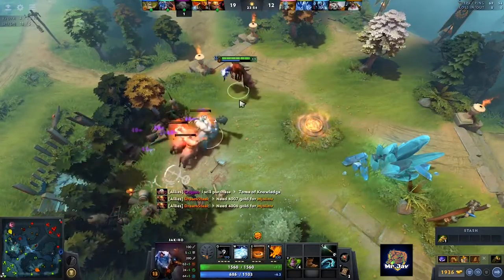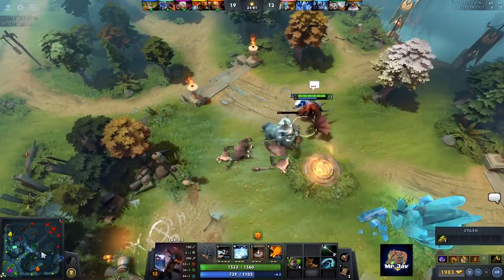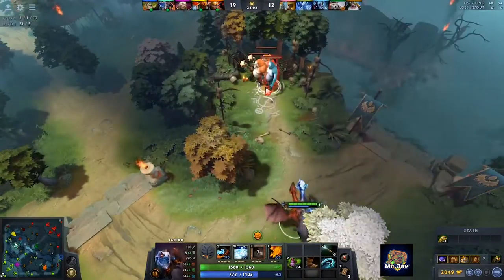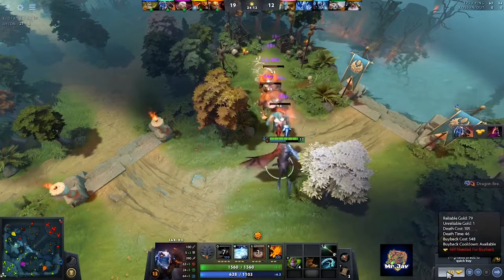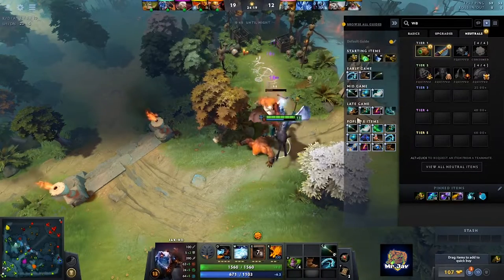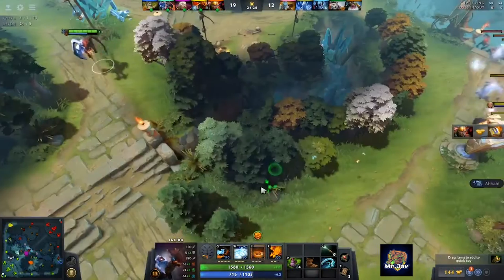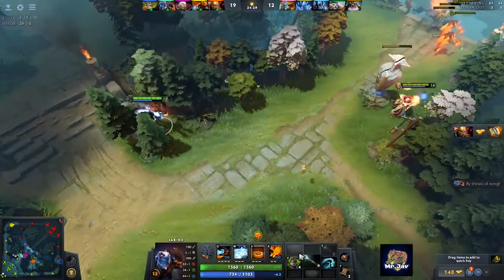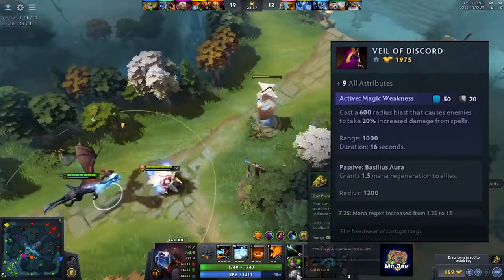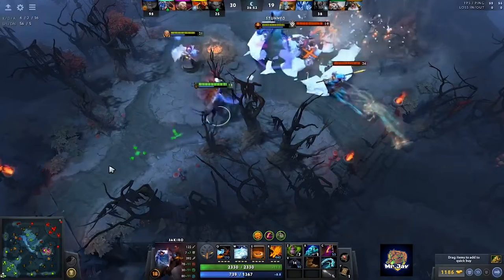Item builds for Jakiro typically include Aghanim's Scepter and maybe a Force Staff or Glimmer Cape. Aghanim's is amazing on Jakiro as it allows you to combo it with your Ice Path into Macropyre and Dual Breath. However in this match I wasn't initiating — I had a Legion Commander to jump in, a Treant Protector with an AOE stun, and an Invoker who can tornado people and allow me to set up an easy Ice Path or long-duration stun. My job as Jakiro was to sit at the back and deal damage within our team's chain disables. To maximize damage, I bought a Veil of Discord, which also gives much-needed attributes and helps push lanes.